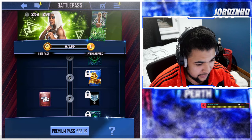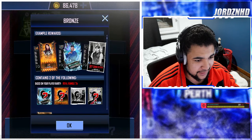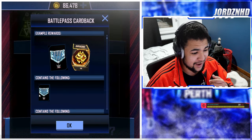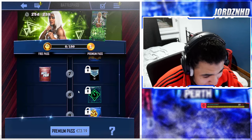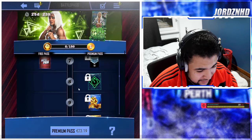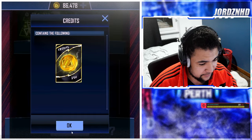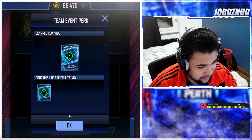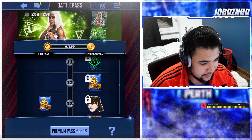Level six you get 300 super coins. Level seven you get a bronze pack up to Tundra and a Jade Cargill card back, which looks absolutely insane — that looks nuts, oh my lord that looks amazing, I'm going to want that. Level eight you get a performance pack again. Level nine, 400 super coins. Level ten, 250 credits — so 500 credits total.